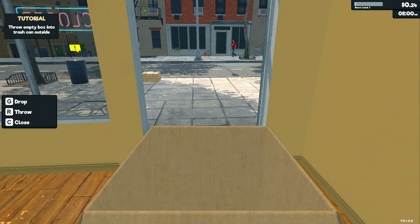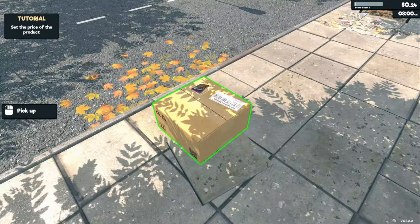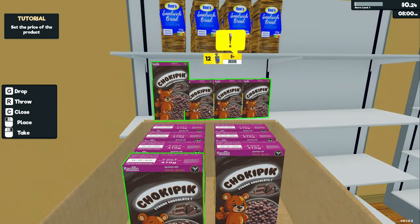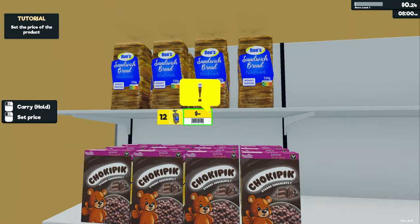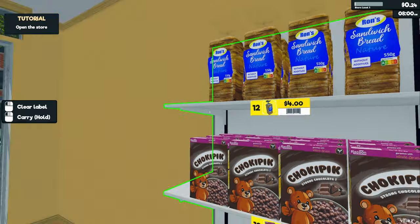There are the shelves — click, open — and I've got all the bread on the shelf. Throw the empty box into the trash can outside. Then we've got some cereal to put on the shelf as well. Holding down the mouse button seems to work easier than clicking all the time. Set the price of the product — okay, so the market price is 3.96, so if we set it for four dollars every sale makes a profit.